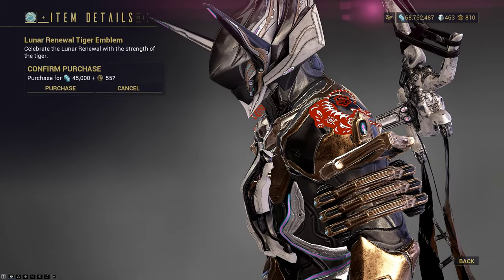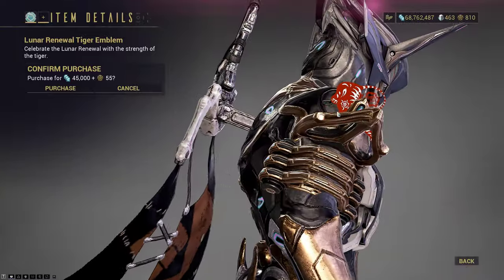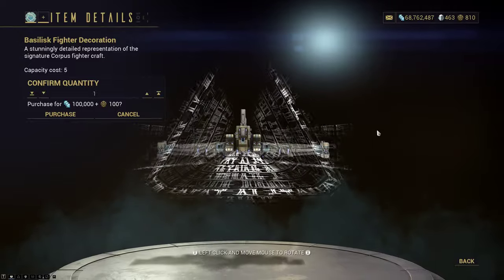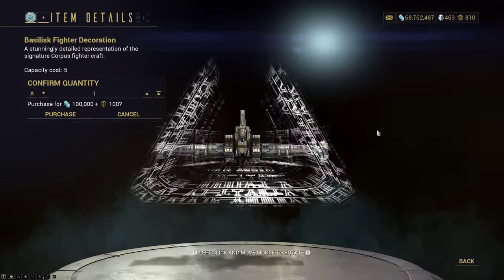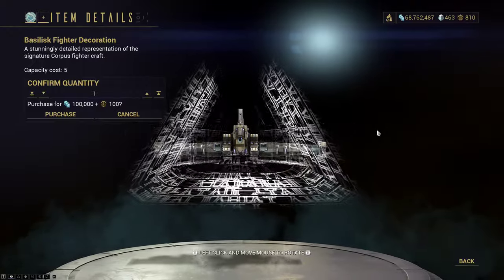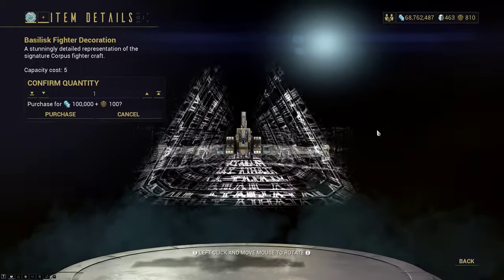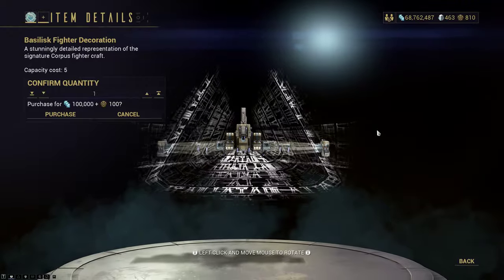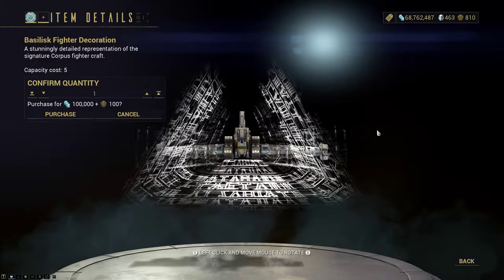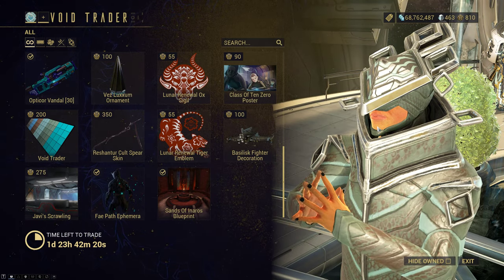The Renewal Tiger Emblem is also here for the shoulders — that's what it looks like if you want to pick them up. The Basilisk Fighter Decoration, which you can use in your Empyrean Vig Nets: essentially, instead of having a fish tank in your personal quarters, you now have a space with planets and such, and you can set up these dogfighters in combat against each other, frozen in time.